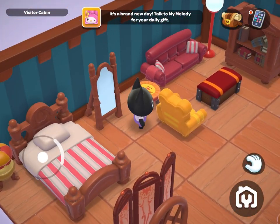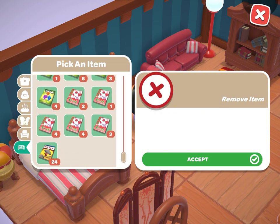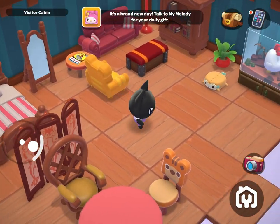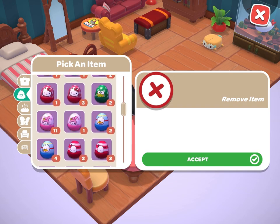The last thing I want to show you is how to place something on a table. All you need to do is approach the table or side table and click the hand icon that appears. This will prompt you to pick something from your inventory to place on the table — it's just as simple as that.